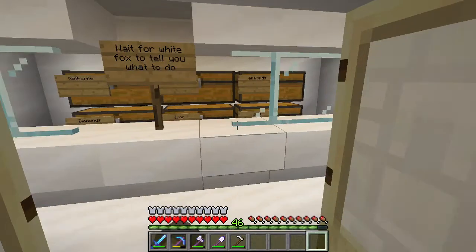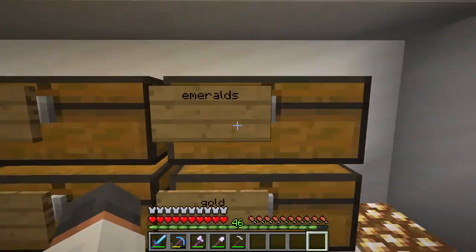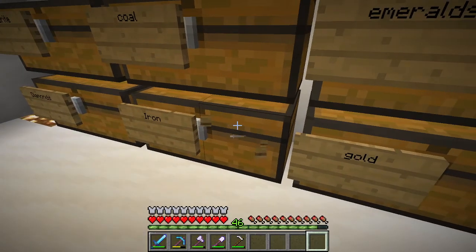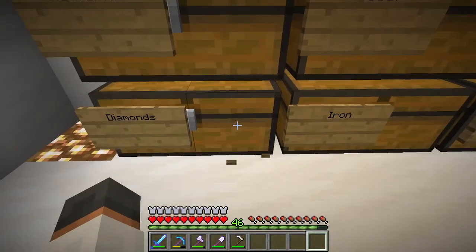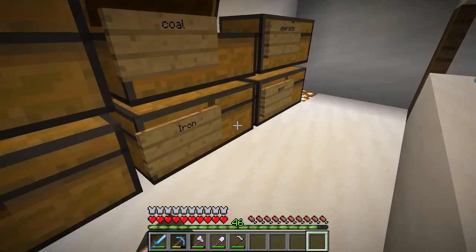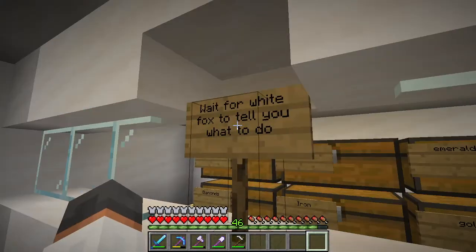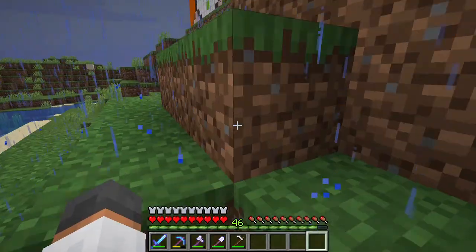This is the currency exchange area. So you can exchange five coal for one iron, six iron for one gold, nine gold for one emerald, five emeralds for one diamond, and nine diamonds for one netherite. I'm not going to be making profit off this — it's a currency exchange, it's a service. I'm simply trying to give people easier ways of getting their currency.